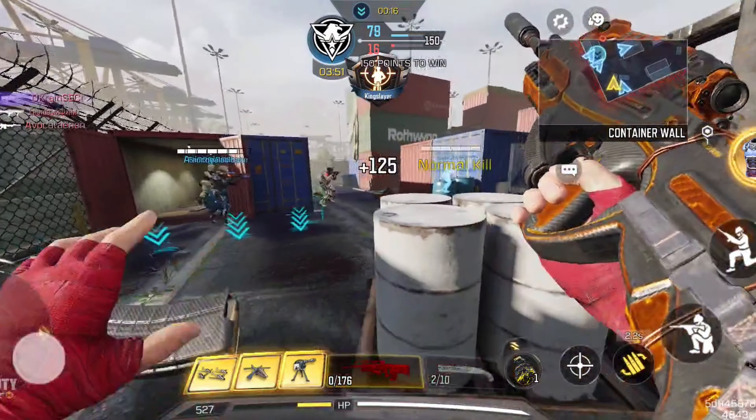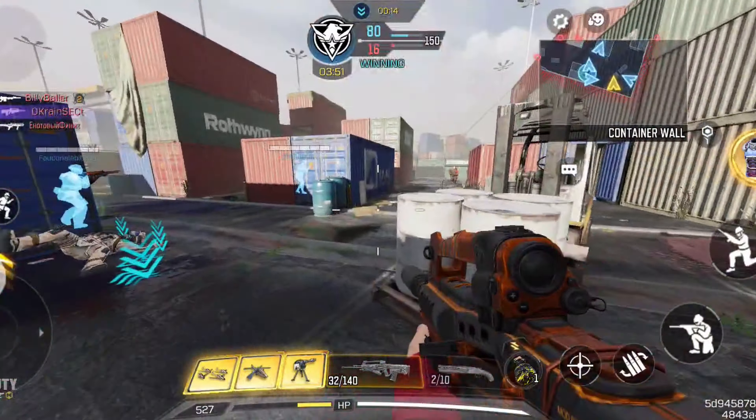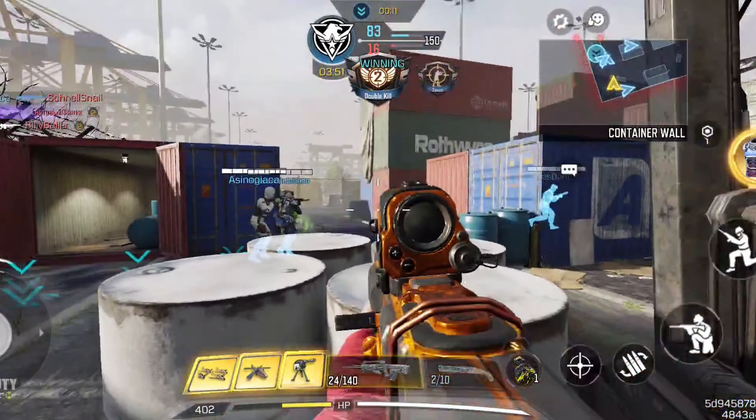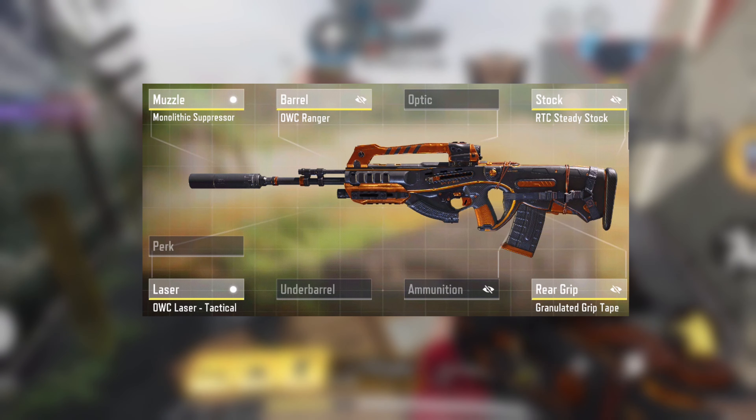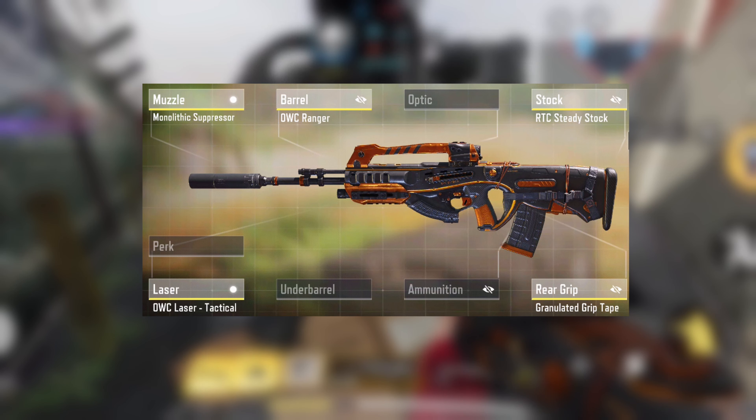The next honorable mention is the Swordfish. This is a burst weapon which makes it good at close to medium range. This gun is also a lot of fun to use, so if you want a break from using the MX9, give this gun a go.